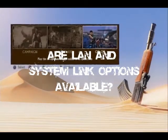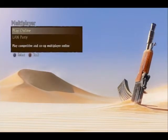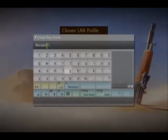Are LAN and system link options available? Fortunately, yes. Select multiplayer and then select LAN party. From here, you may add a split screen player or simply connect to hosted games on your network.